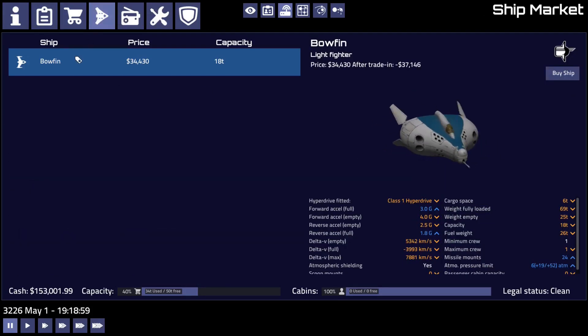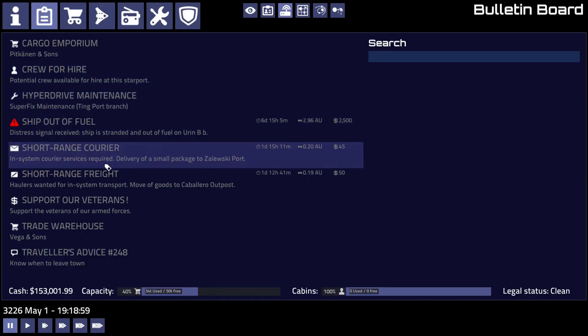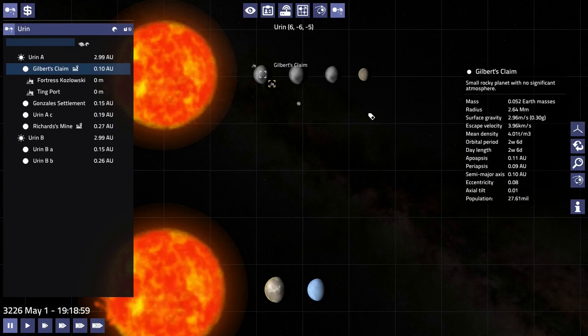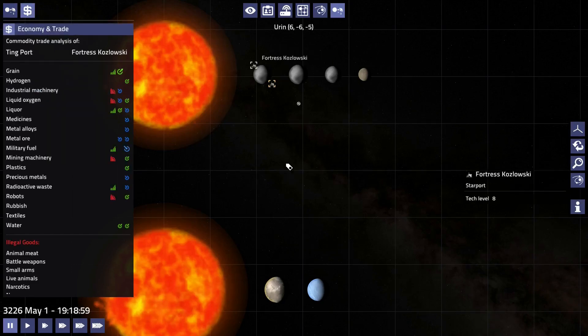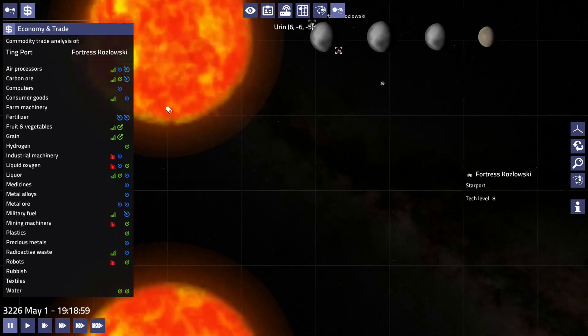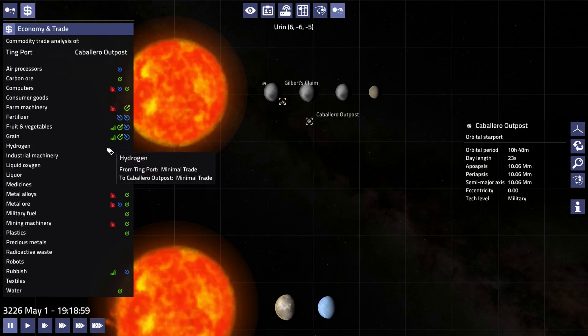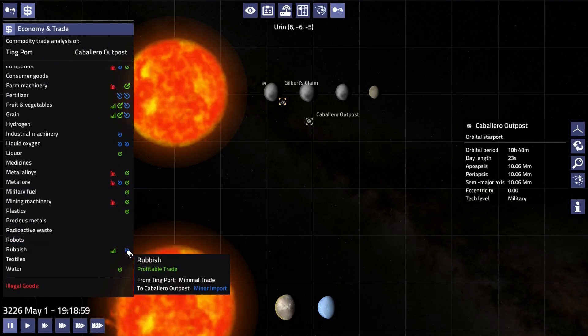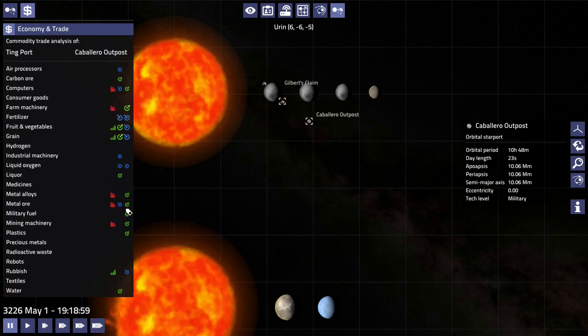Up 12 technology. And of course no information about any special economic situations — that's a shame. Ting, Kozwolski — let's take a look. Can we do any in-system trading here? Not a whole lot of good ones. We could do carbon ore, but that's not particularly profitable. Caballero has more fruits and vegetables. Rubbish is not really one I like to trade because when I've tried, demand for rubbish is more often than not zero.